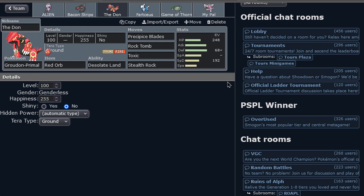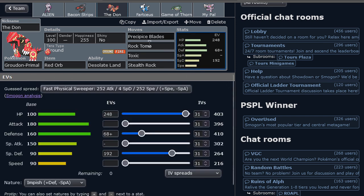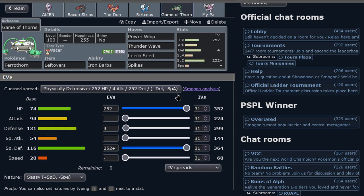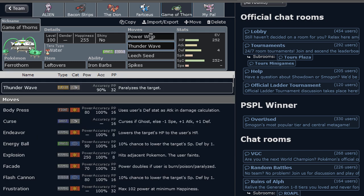This is fine. We've got the bulky Groudon with Toxic and Stealth Rock, Rock Tomb to slow speeds just in case they're scarfers, so Mewtwo can destroy them. And then classic Calm Mind Arceus with a Tera Fairy — Judgment, plus Ice Beam for extra coverage, Calm Mind to just win games, and with the insane bulk, Recover.